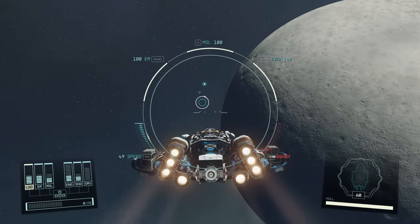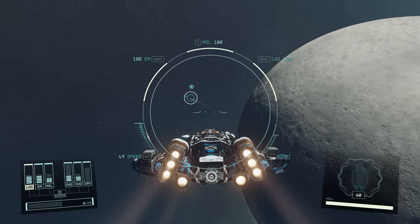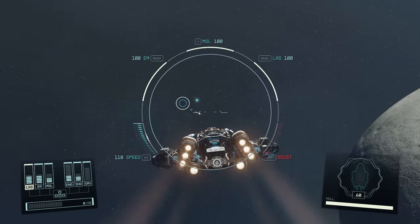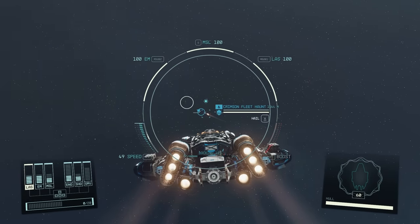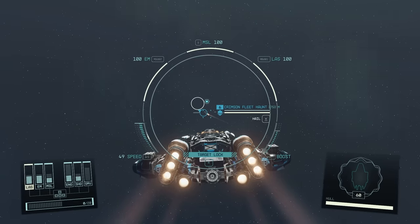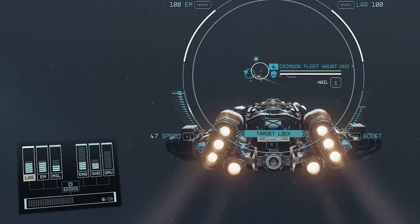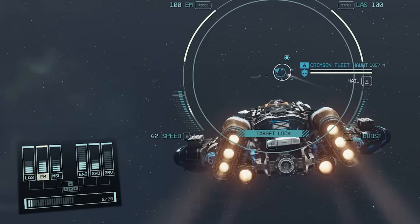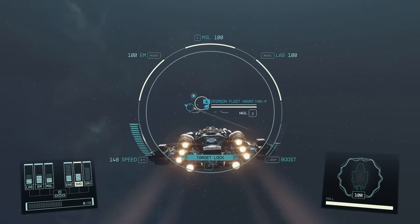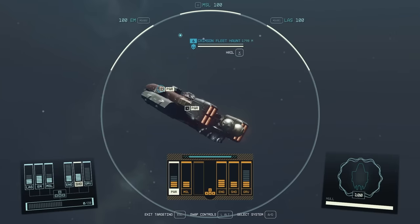Here we have a Crimson Fleet starship — I sided with this faction, but as long as you take out all the witnesses you'll stay friends with them. Before engaging combat, it's very important to allocate all your ship systems with the right energy. I already have good damage from my lasers, EM, and missiles, but I want to dial that back slightly to put the maximum into shielding, which I always recommend especially on high difficulty. Get as close as possible, then activate target lock.